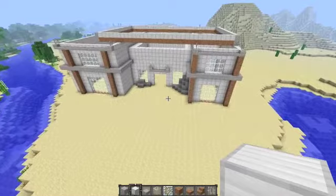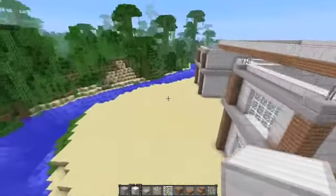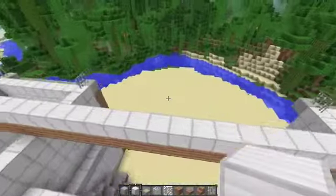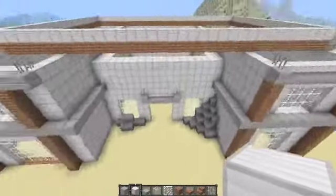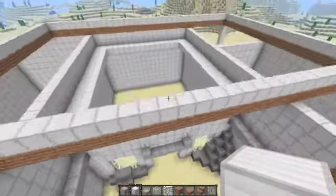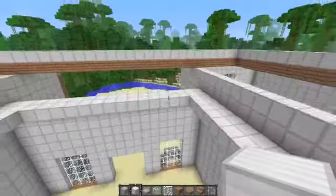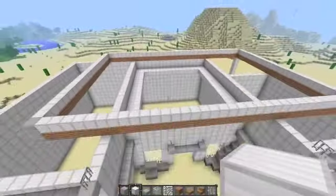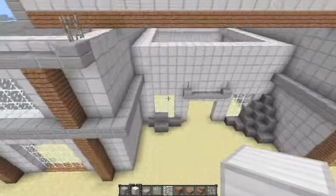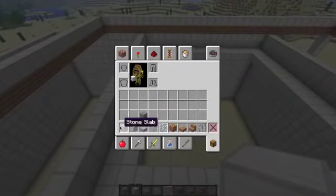Hey hey hey guys, it's Ral Stars with the second episode of the modern house — the second modern house actually. Last time I did some of the front here, that's basically done, and I started on the roof. And I finished the walls as well — it doesn't look like that sucky frame I had before. Starting to come to life, so let's see what we got here. I think I will start on the tree.